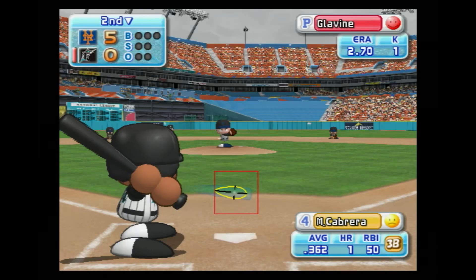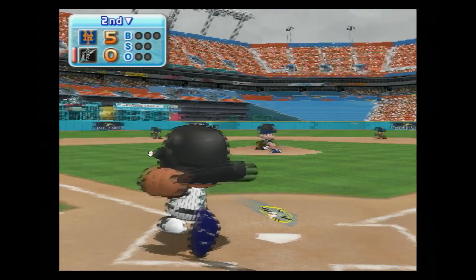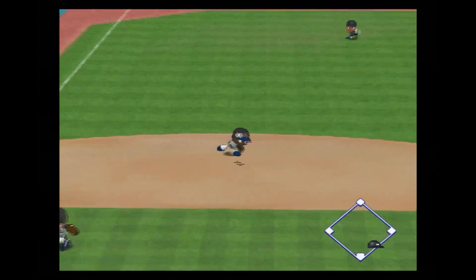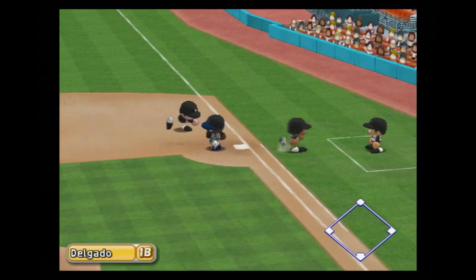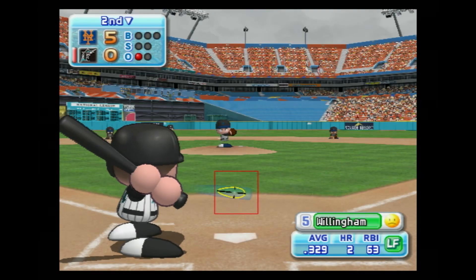We are going to face the number four, five, and six batters this inning. Miguel Cabrera has been in top form as a batter this season — he currently leads the majors in hits. Riding a ten-game hitting streak, he is now at the plate. Out, one away. Cabrera grounds to short and is retired.